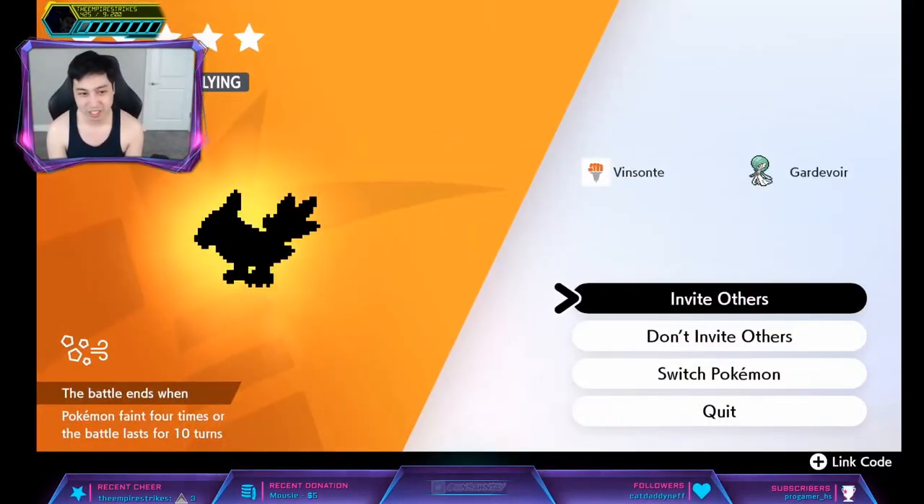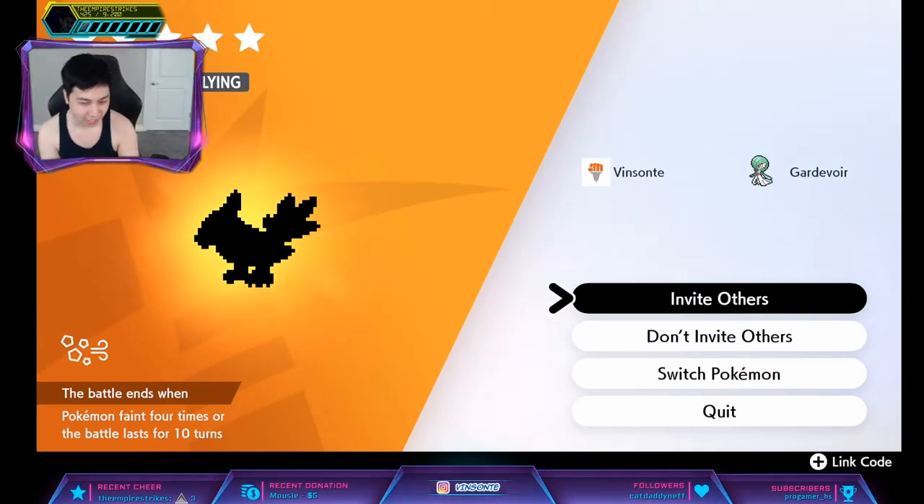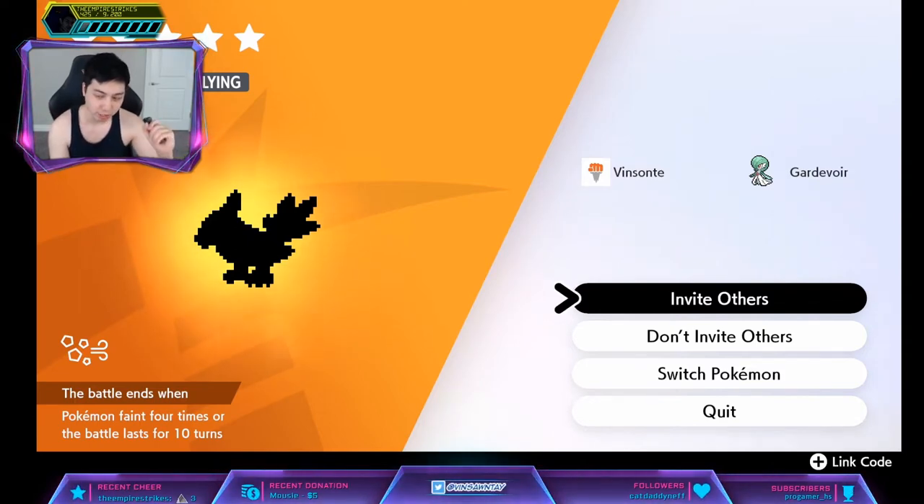So we're going to check what it is. It's a Talonflame, so this is pretty much a Flying Den. Make sure you're offline, and then we're going to do the time skip trick to try to spawn a new Pokemon instead.